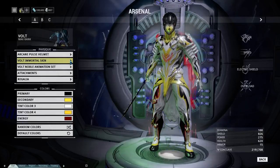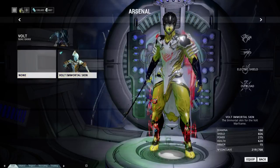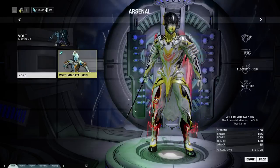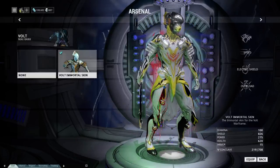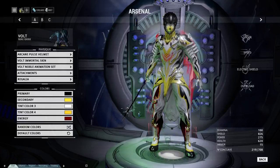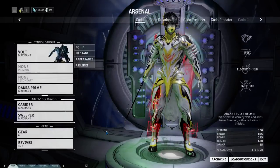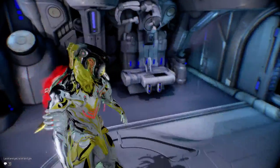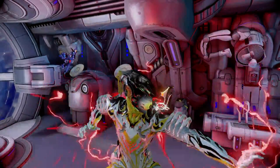The final big thing for the Warframe itself is skins. Some Warframes have skins — for instance, this is the normal pattern for Volt, which is pretty plain. If I go to the Immortal skin, you can see it now looks fancier, with some crazy little squiggles on his arm and lightning marks. The energy color you select on your frame will affect all of the energy of the moves. So right now I have red energy — any crackle of electricity, like on this arm, is all red. If I change his energy color to blue, it would be blue lightning instead of red.